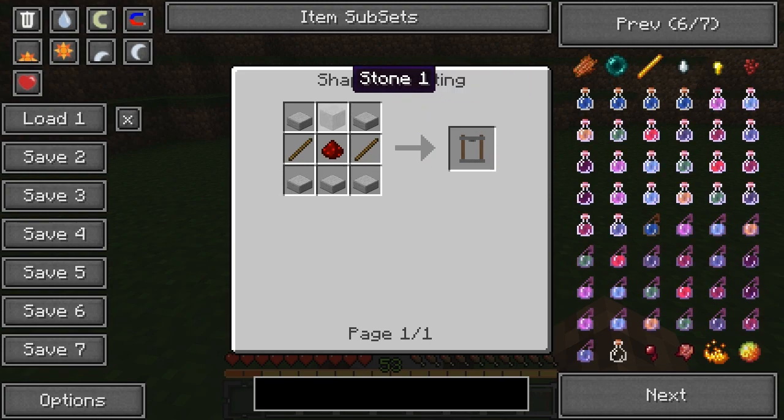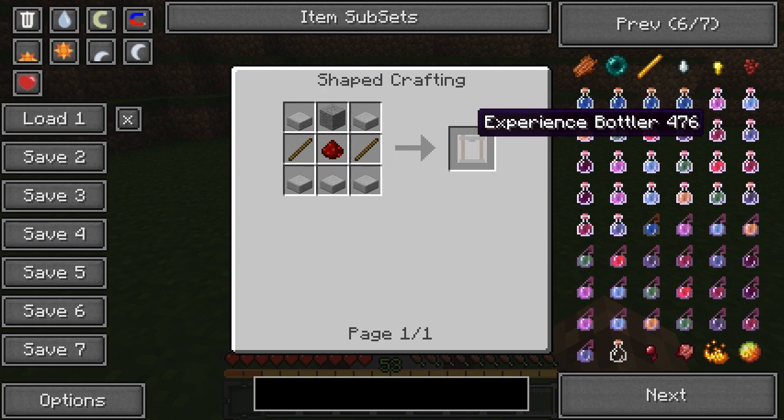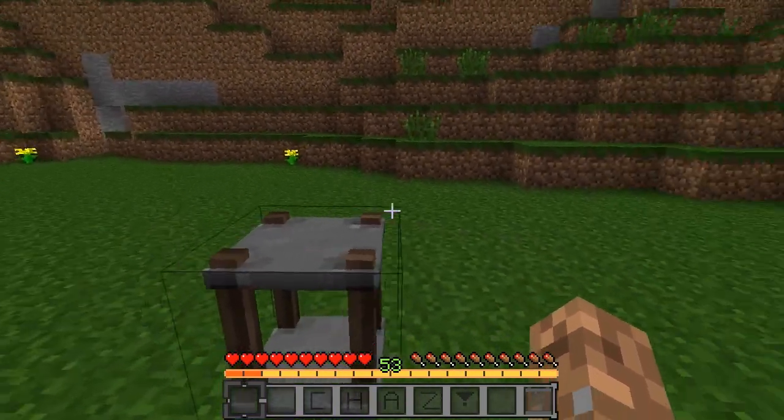We have two stone slabs, a stone at the top, redstone in the middle, two sticks on the side, and then stone slabs on the bottom — and that would be your Experience Bottler.